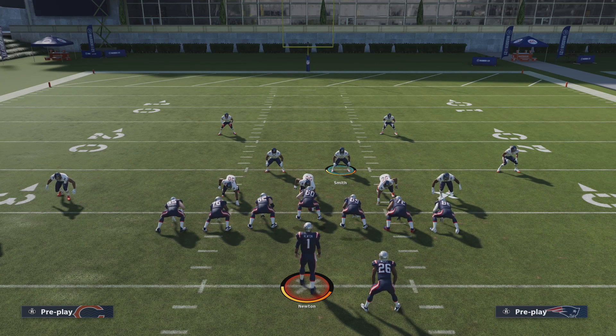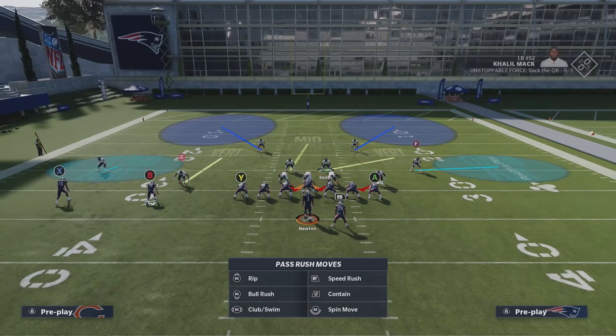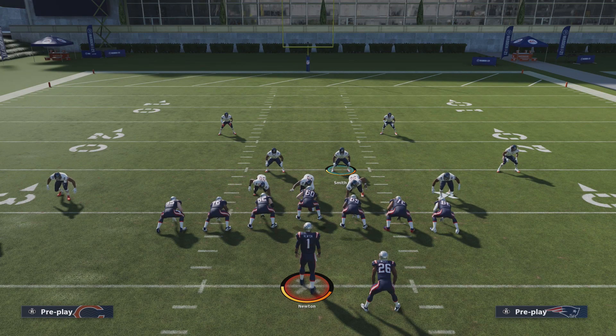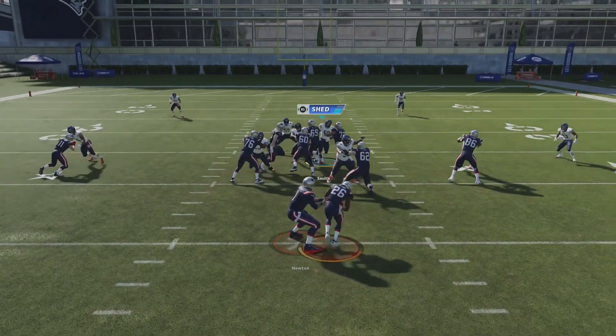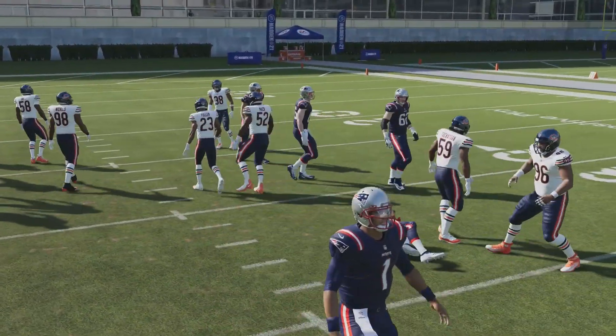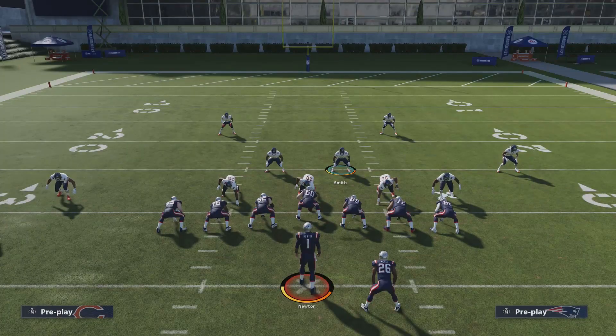The 0-1 trap is popular out of so many formations, but ace slot is the biggest formation you'll see it out of because of those two extra tight ends and the passing game out of ace slot — the play post level sail and the play action with the skinny post — have been good for many years. This is a formation you have to respect both the run and the pass out of, and this 0-1 trap is very tough this year. Just by pinching your line and crashing inside you can take care of this run very easily.